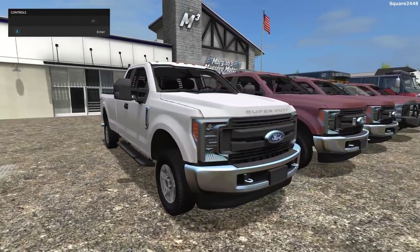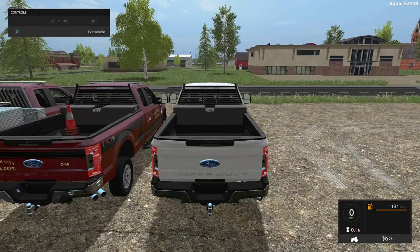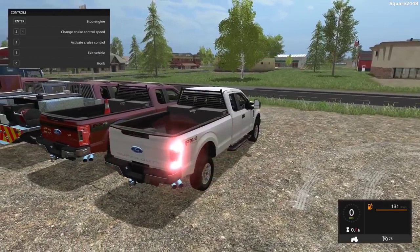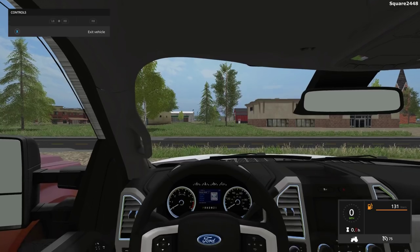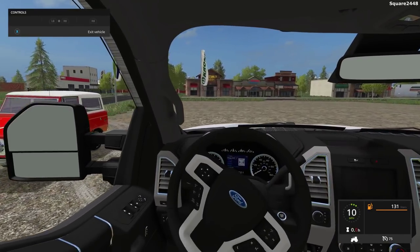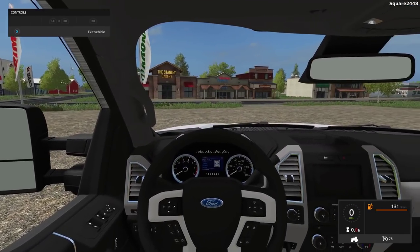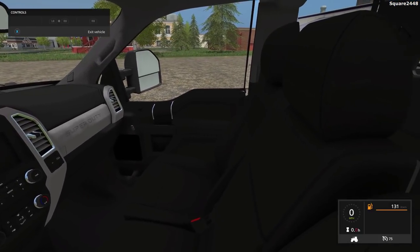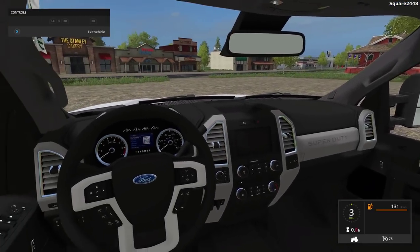Up front, very nicely done on the grill, and you can see 'Super Duty' there on the hood. Once we hop on the inside view, this goes 75 miles per hour. All of the lights do work. On the inside view, you can see a very high quality interior, working steering wheel, though no working mirrors or gauges. This is probably one of the best interiors I've ever seen in Farming Simulator — very realistic Super Duty, especially for the 2017-2018 model year.